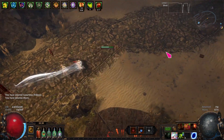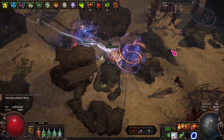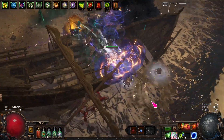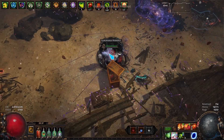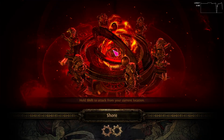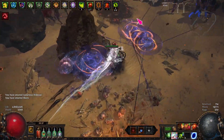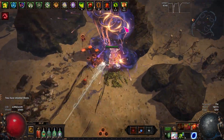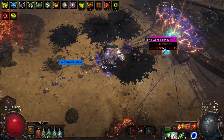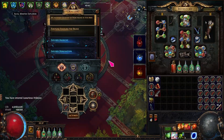To do this, we take the Shadow Shaping node on the Atlas tree, which means any maps we have favorited will never drop. After allocating that node, we hop into the Atlas screen, favorite all of the connected maps other than the one we want to drop, and then run our map pool. So any time we get a connected map drop, it's only going to be the one we actually want. Once our map pool is completely depleted, we mirror the exact same strategy on our second map, which will only drop our first map as a connected map. The other method is to forego sustaining maps and not take Shadow Shaping — we can favorite the map we want to drop, but with this method we'll likely have to buy maps from another player at some point. With either method, we can also favorite a high value map such as Crimson Temple and instead of running it as our second map, we simply sell it and buy more of the first map.